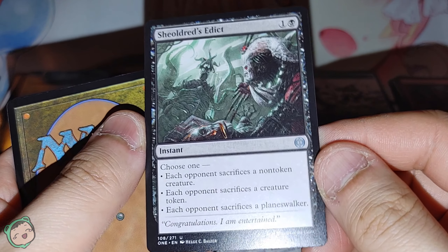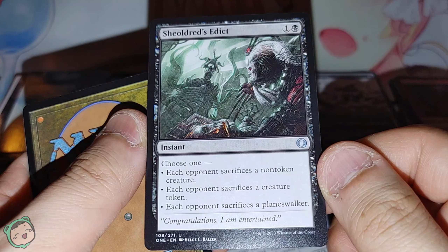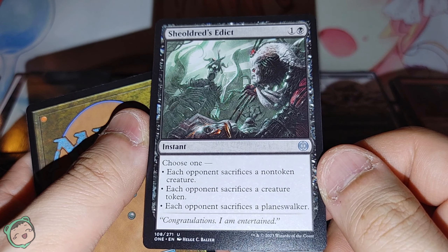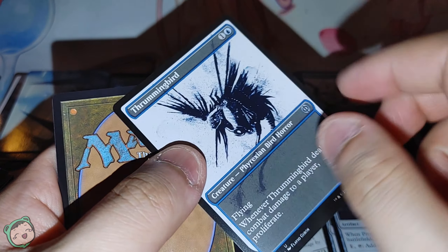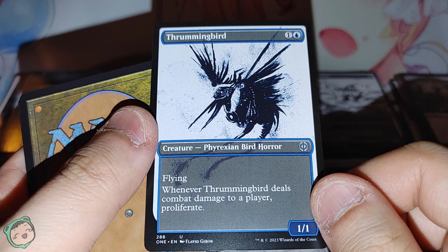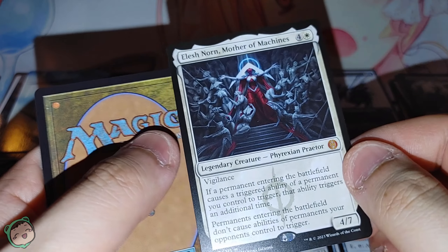We got a Minor Misstep — blue, counter target spell with mana value one or less. And Shieldred's Edict — one black, choose one: each opponent sacrifices a non-token creature, each opponent sacrifices a creature token, or each opponent sacrifices a planeswalker. Neat. Alternate art Thriving Bird — I have so many alternate art Thriving Birds, it looks cool but there's so many.